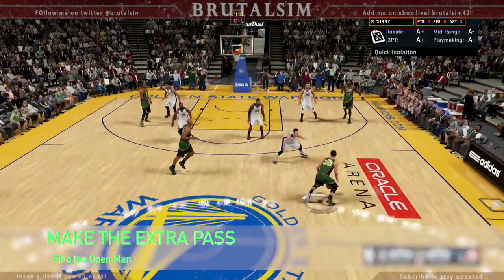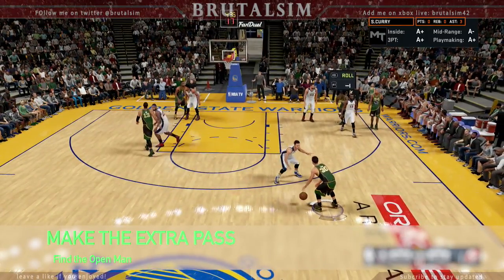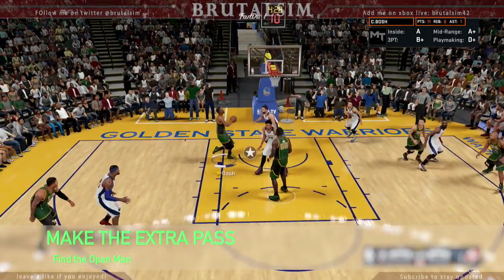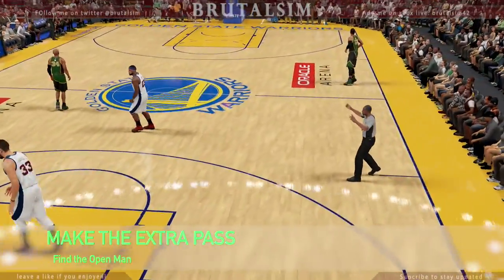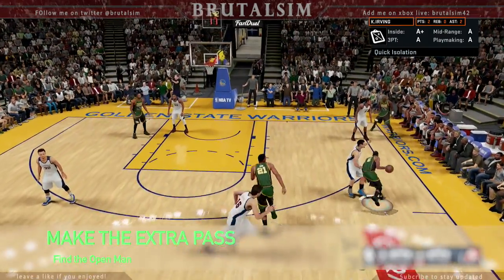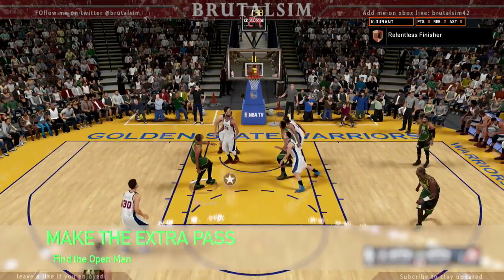Now this is my secret weapon right here - no one does it. Making the extra pass on the pick and roll. Once you make the extra pass, look at it right here - took the pick, one pass, and guess what? Bosh open on the baseline for the easy layup. This is always gonna be available - I do it in gauntlet, I do it in domination, I do it in head to head. It's always gonna be available, that extra pass.